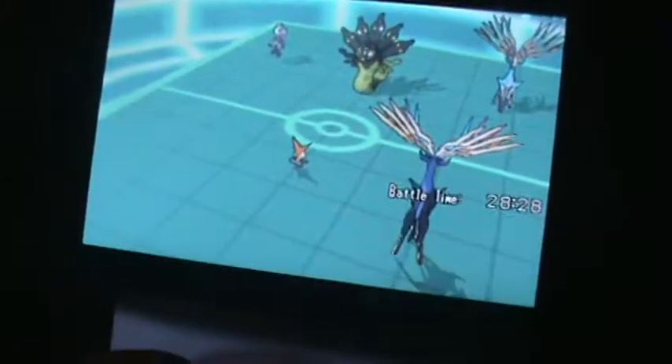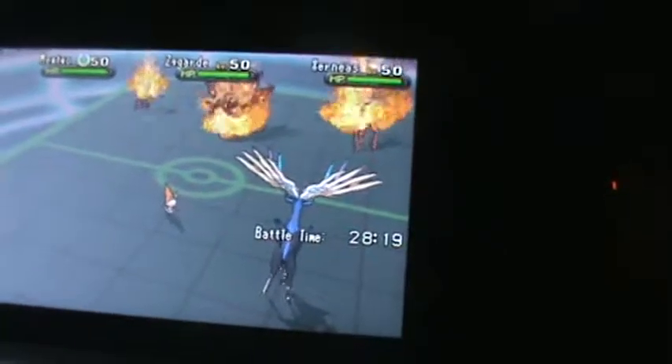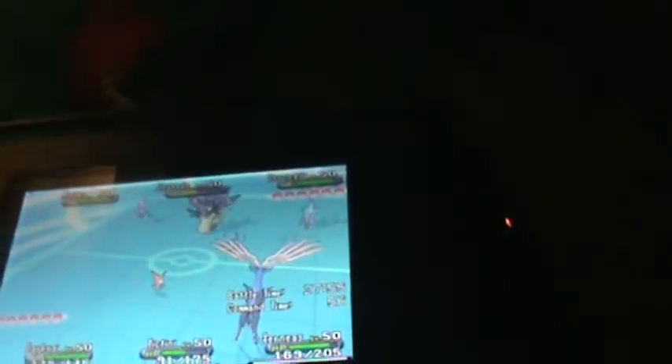Look, two Xerneas — that's so cool! Two Xerneas in the same place. I gotta take out that Mega Mewtwo before it takes out Mega Lucario. Once Mega Lucario comes out, Zygarde, I'm gonna get Zygarde so bad. Zygarde is gonna be down soon — it'll fall in like two moves.